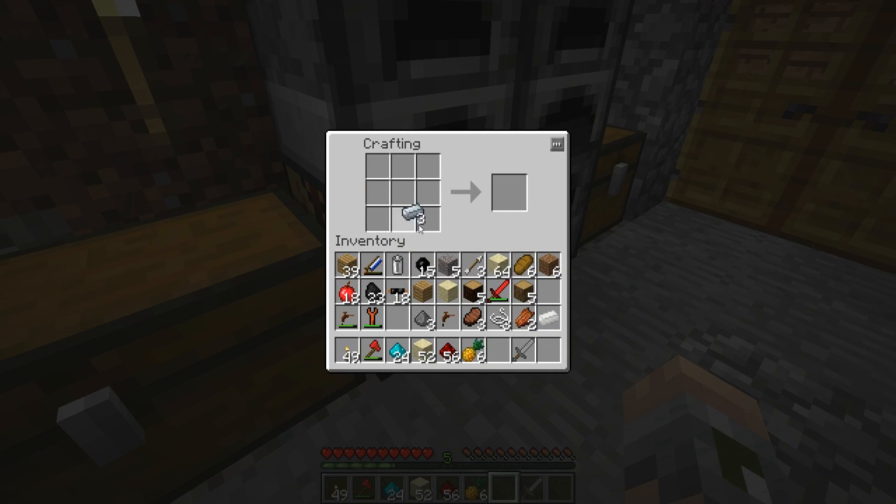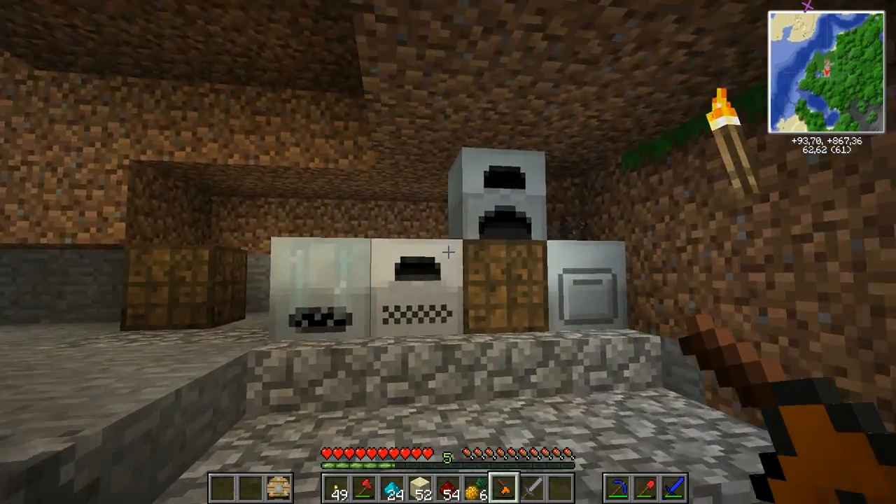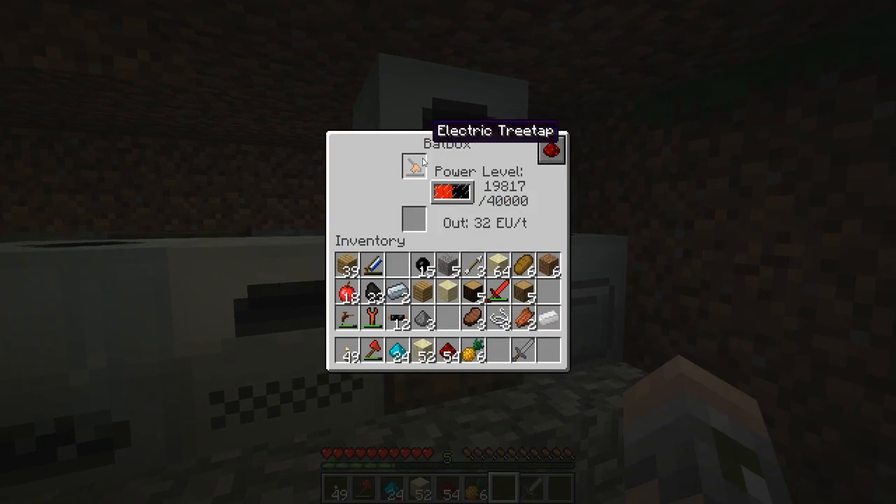Let's craft up another one of these circuits. It's a battery and a tree tap, so I get the electric tree tap. I can charge it up by putting it into there. It will never break. It's awesome.